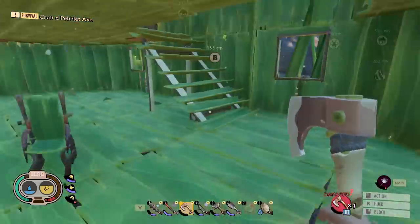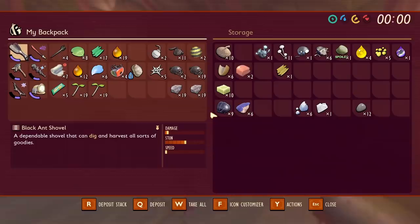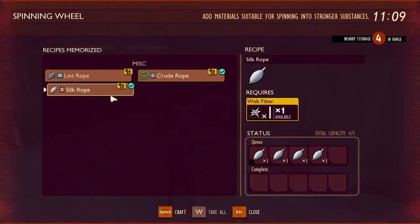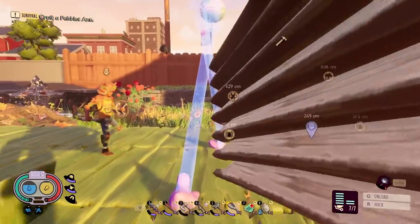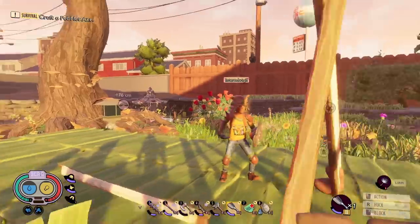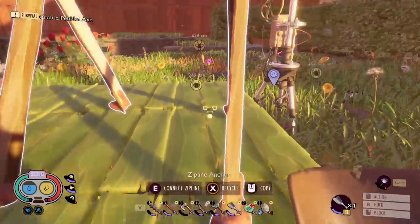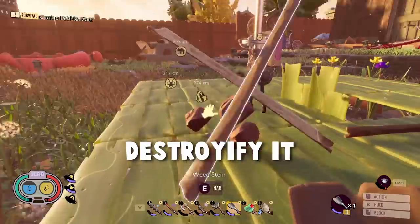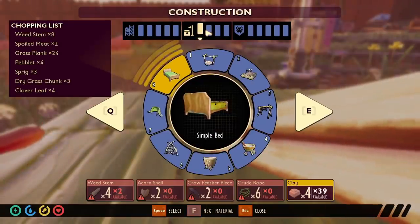What do we need for the zipline anchors? We need clay and weed stems. Do we have any clay? There's literally no clay in here, but we do have plenty of silk rope - we still have to put down the lines. Clay, all right. In turn, did you just build it there? Connect zipline - we need another one. Where are we going to put this first one? Should we go over to the resort or maybe the sand castle?